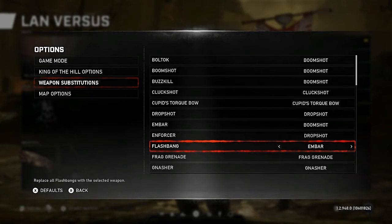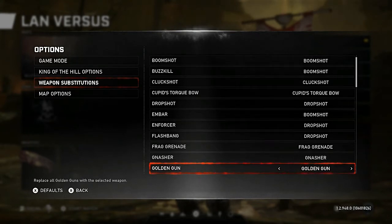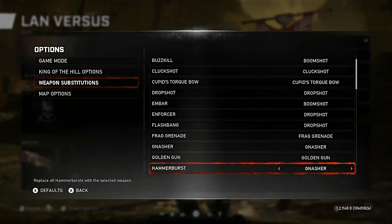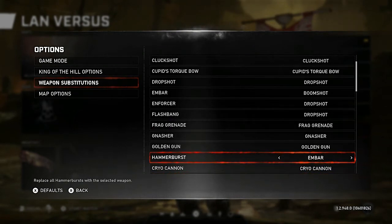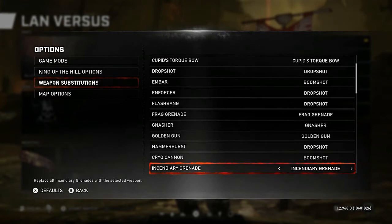Flashbang and grenades — change to Drop Shot. Frag Grenade you can keep. Nash or Golden Gun is unavailable as that event isn't active. Hammer Burst — change to Drop Shot. Cryo Cannon hasn't appeared on maps in a long time, but you can change that to Drop Shot or Boom Shot, or swap it to grenades. This is how you complete your metal group the fastest.